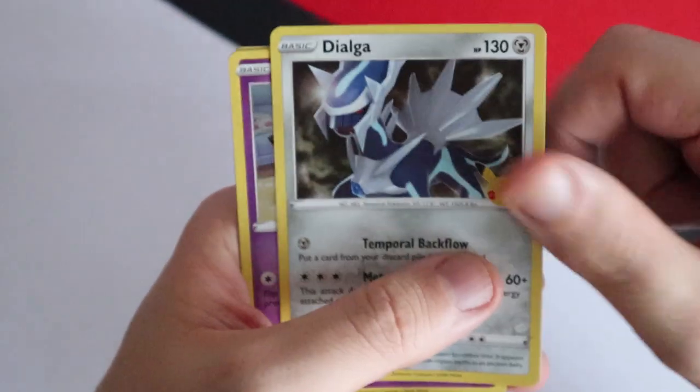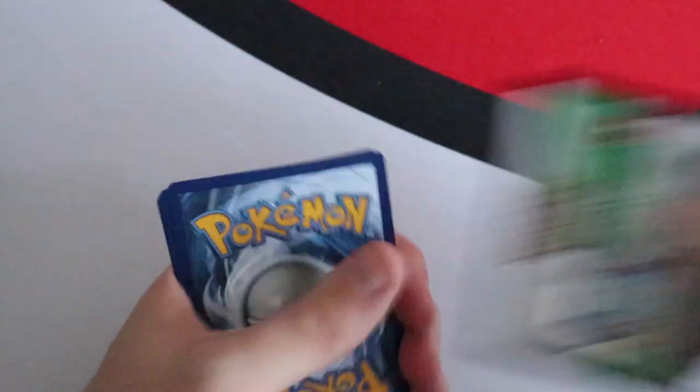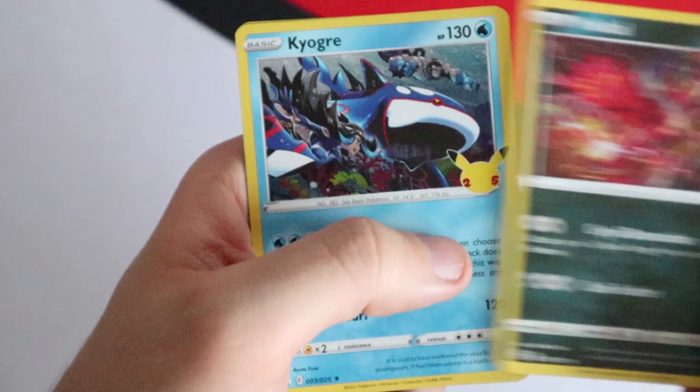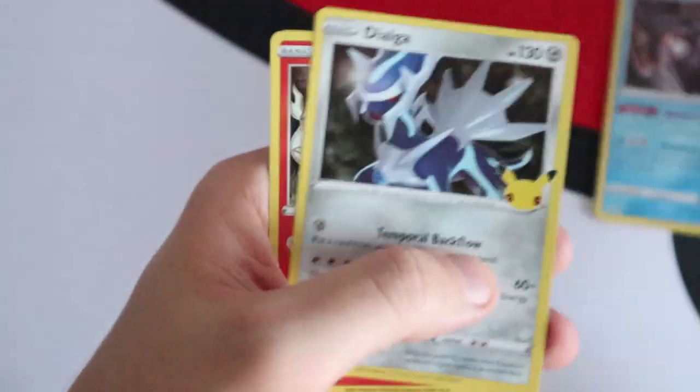Final eight Celebrations packs — do we get the Mew or the Professor's Research? First: Dialga, Cosmog, Cosmoem and a Pikachu — actually I think that's the first Pikachu I've pulled this video. Second: Kyogre, Zekrom, Ho-Oh and a Solgaleo. Third: Evil Ball, Kyogre, Holo Mew — wrong Mew. Fourth: Palkia, Dialga, Reshiram and a Solgaleo. Those last four packs — not a classic collection or a V in sight.